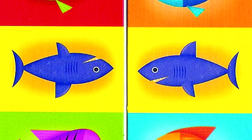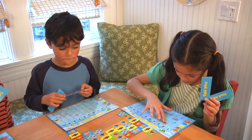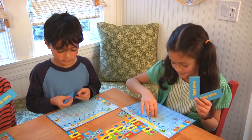Remember, there are no points if your fish are not swimming the same way. The first player to move all six fish tokens across the board wins.